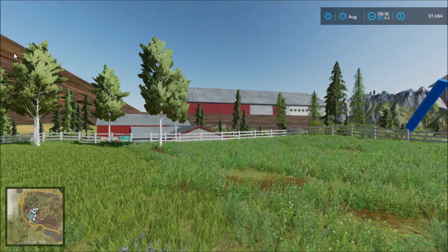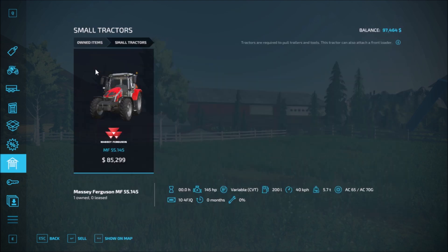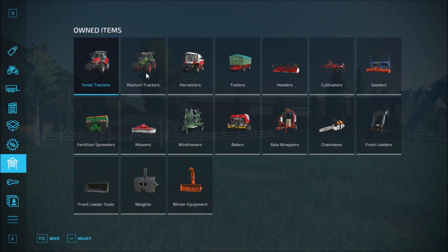So let's see what we get in the garage. In the garage we get one small tractor, one medium tractor, then we get the harvester, the trailer, the adder, cultivator, seeder, front loader, chainsaw, bale wrapper, baler, windrower, mower, fertilizer spreader, front loader tool, the weight, and the winter equipment. So that's everything there.